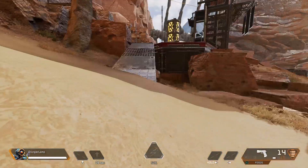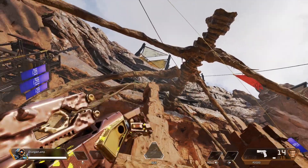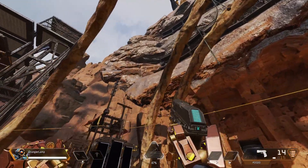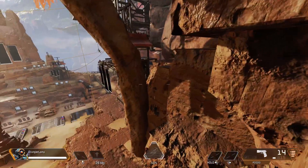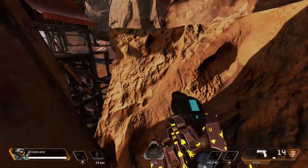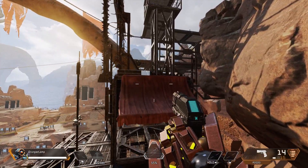What's really cool about this glitch is it makes it so there's less gravity in your game. So when you jump you will end up going higher, when you use Pathfinder's Grapple or Octane's ultimate you will go farther, and when you fall from a high place you will fall slower. With that being said let's get right into today's video.